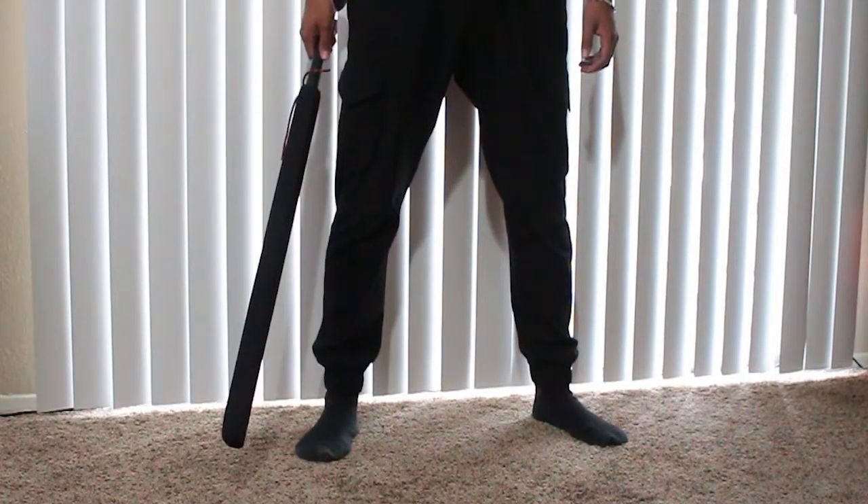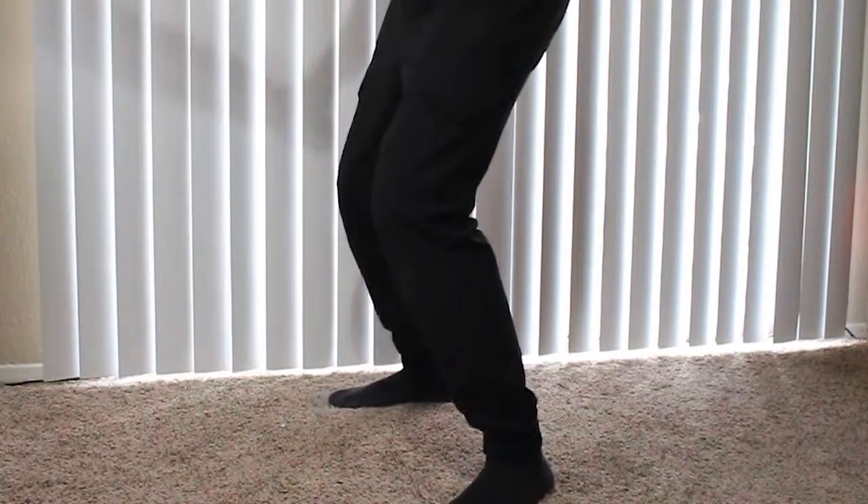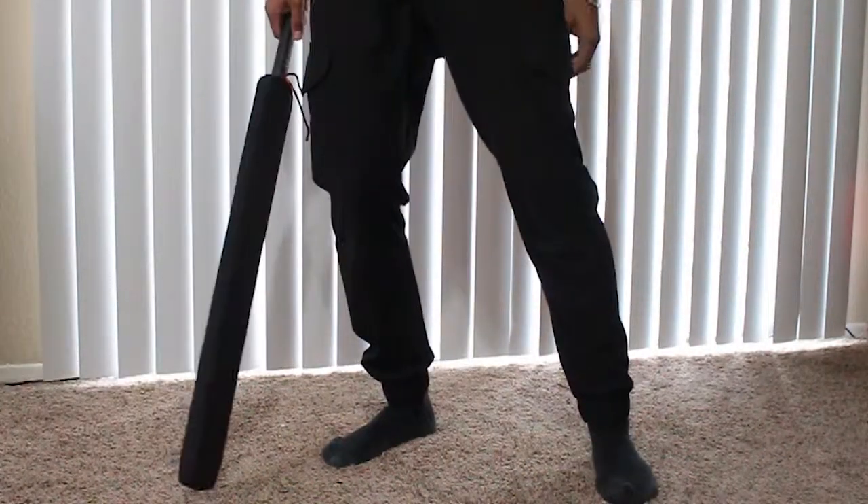A leg shot can take place anywhere between the tip of the hip socket to the tips of the toes. Once you've been hit in the leg, you have two choices: you can either kneel or post. Posting means you can stay standing, but you can no longer move your wounded leg; however, you can pivot on it. If a posted leg is struck a second time or is lifted for any reason, it counts as an instant death.